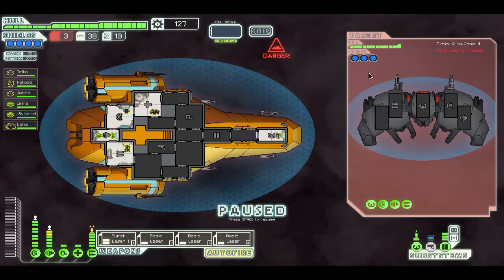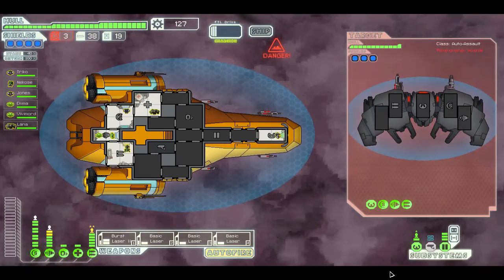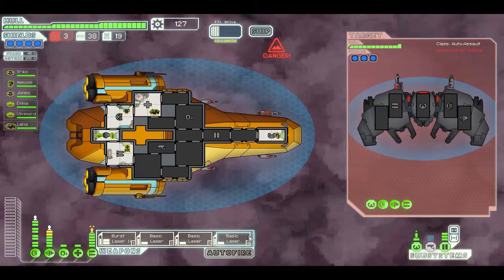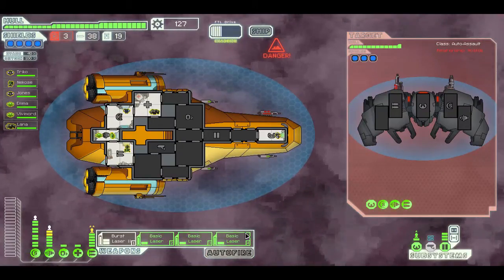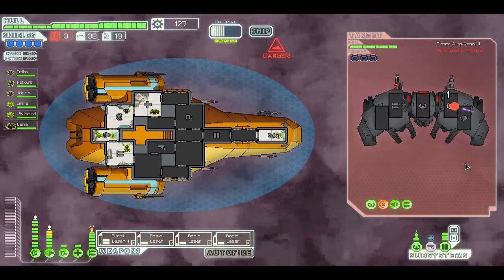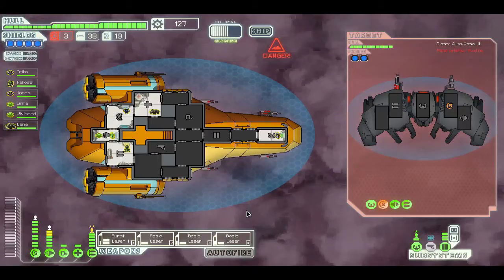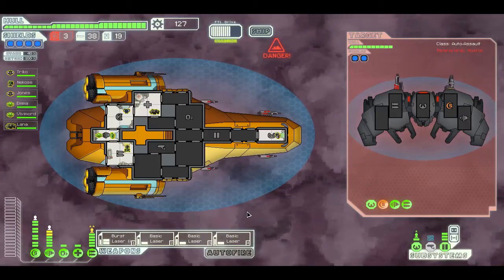Now this is what could start being a problem — they're starting to have three shields. I'm going to have to use a different technique: just wait for these things to charge up, then fire all of them at the shields, hoping I'll be able to penetrate. There we go — I did something. I was a bit late trying the burst laser though.